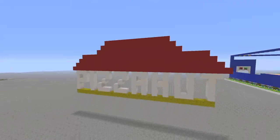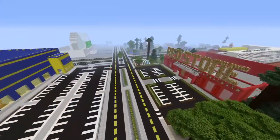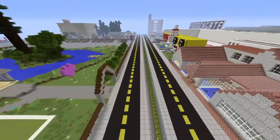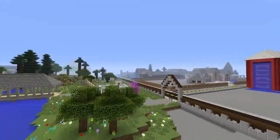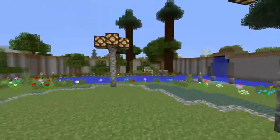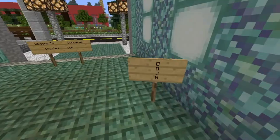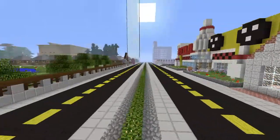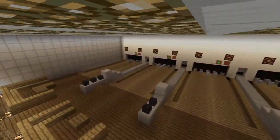Here we have Pizza Hut which hasn't been built yet. Here's the shopping mall — which is humongous, I'll show that in a minute. Then there's a redstone shop, again not finished. And then over here we have Love Park — there are some cabins, and this is the spawn area so when people spawn in they appear in this nice little area where you can see how big the city is. Then over here is a restaurant which isn't finished, and here we have a bowling alley which is finished — this looks awesome.